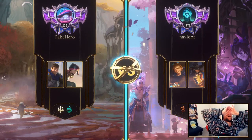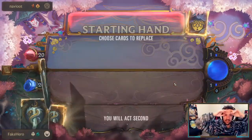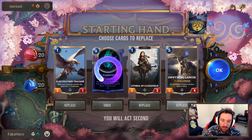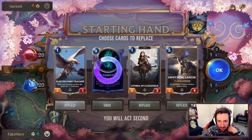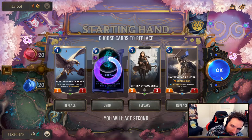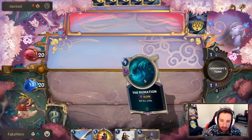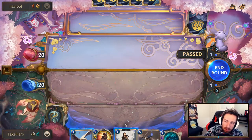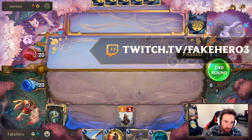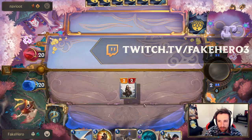Oh no, it's my arch nemesis — the better Australian Runeterra player. Is this playing sure? I think Fleetfeather Tracker is probably super weak. If I'm going to keep multiple one drops it might be worth keeping Swiftwing Lancer. This should be a good matchup for us — at least every time I've been playing Twisted Fate Ezreal we get stomped by midrange decks. Knowing my luck, though, probably not so much. I think it's better to play C3R here — it's better into Thermobeam, which is not uncommon for them to keep in the opening hand.